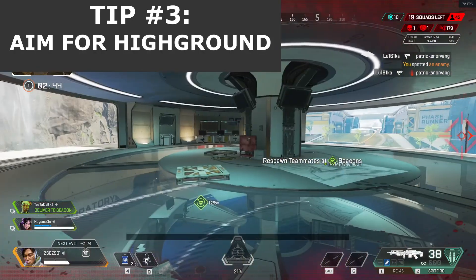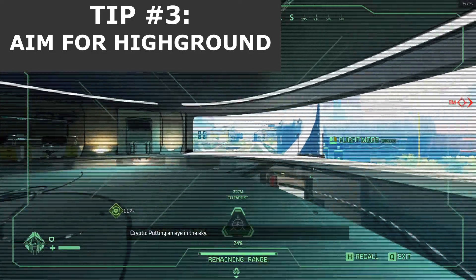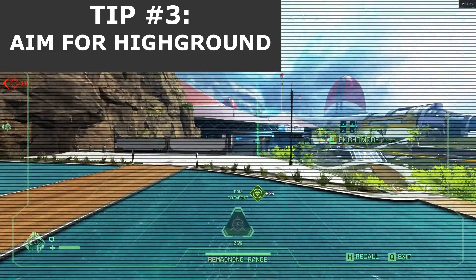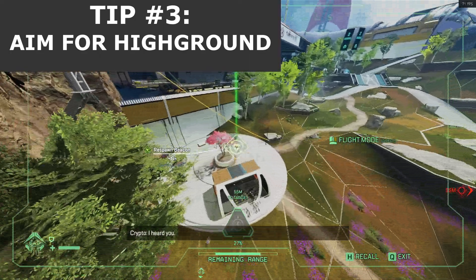Tip number 3 is to always aim for high ground. As just mentioned, positioning is a key to success. Try to stick to higher places like towers and mountains to have a clearer view of your surroundings and spot potential enemies.